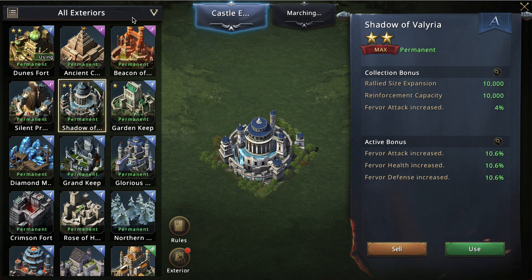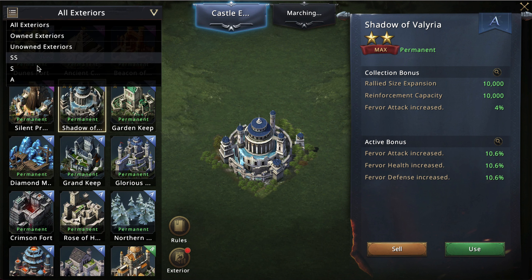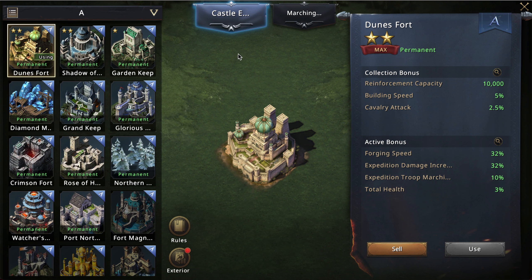I'm going to isolate this to A castles. The same thing applies for S and SS castles, but we don't really know how to access their crystal essence yet. We only know how to get the A castle ones.